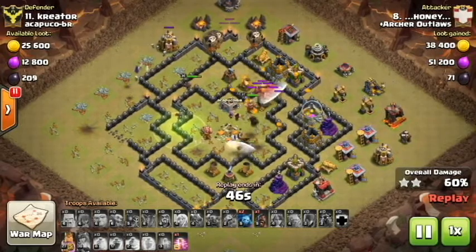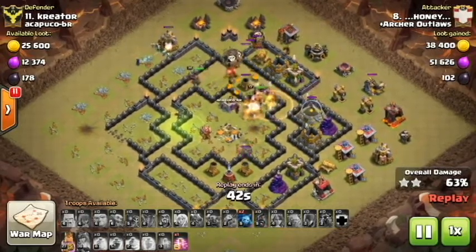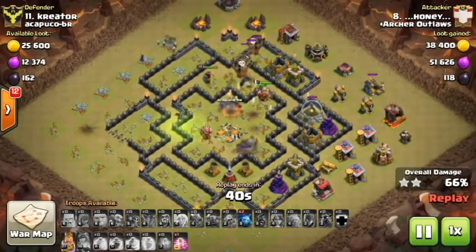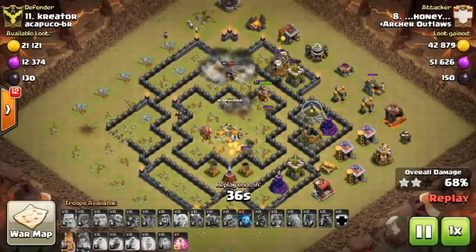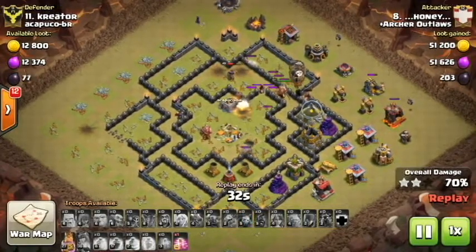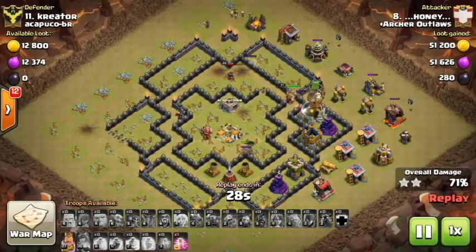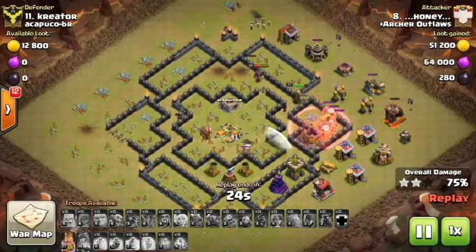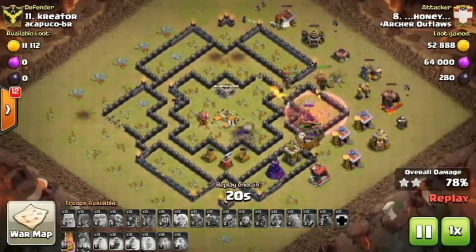He gets Barb King down over at the three o'clock area to go ahead and start working on cleaning up some of that trash. Sends in a hog on the top side to start working on the archer tower. The queen is working on the cleanup with the Barb King still in the core — still has that ability on him. Then the balloons are going to work their way around the top side from the three o'clock area. He gets that haste spell down so he's able to get out of range of that sweeper before it affects his balloons.